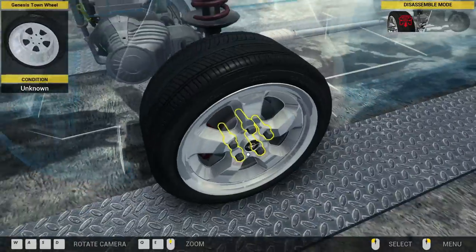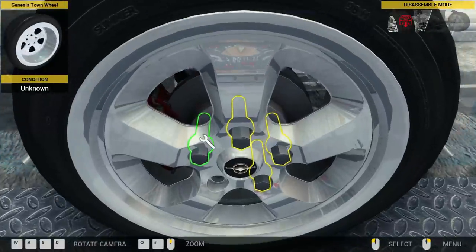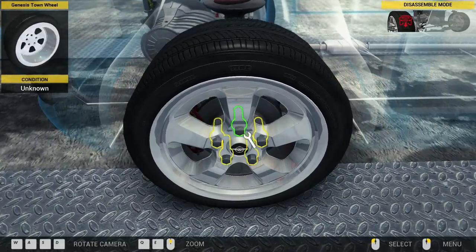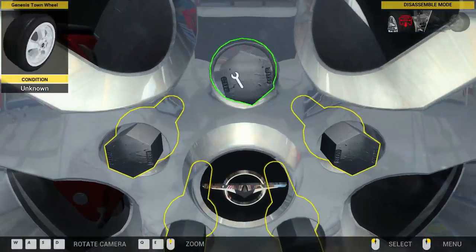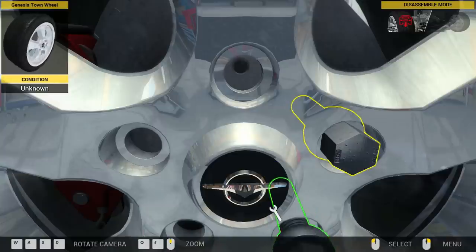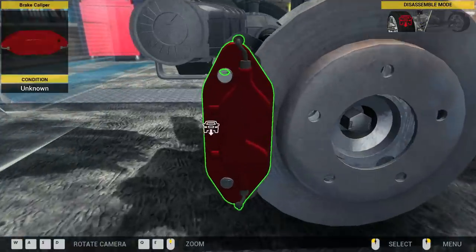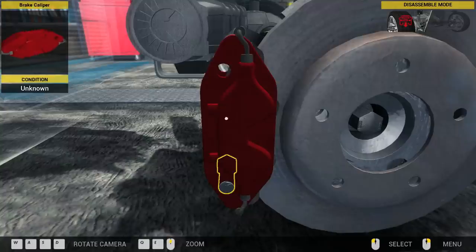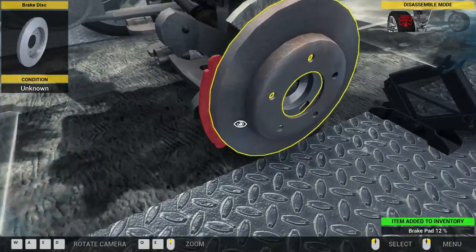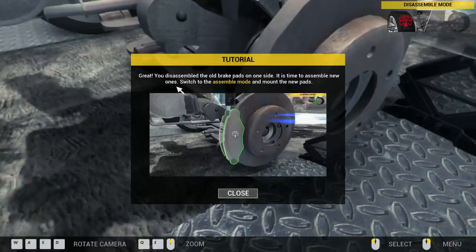This is just your standard WASD, Q and E to zoom in and out, and you can also use your mouse wheel to move in and out. You can actually see the detail up close — M4 by 20. Unscrewing the brake pads and everything — you just hold the mouse button down, or you can click individually; it just takes a little longer.